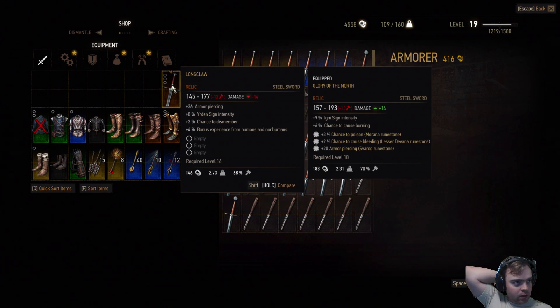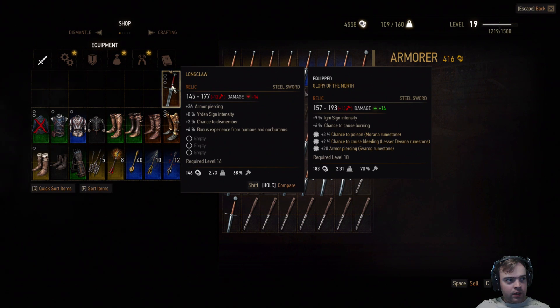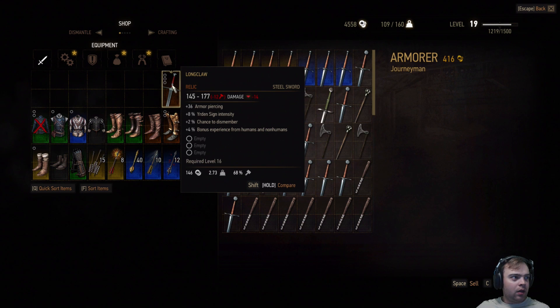This does 14 more damage. This one's better. There's 36 armor piercing and 9% sign intensity — nah, I'll keep mine.